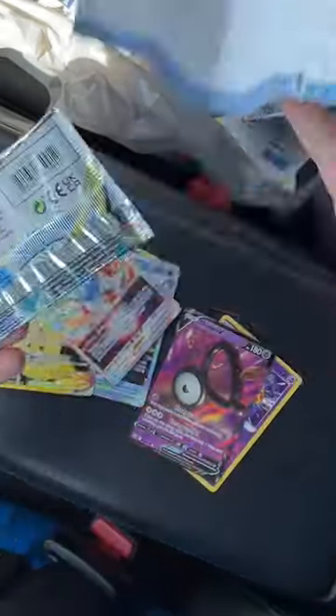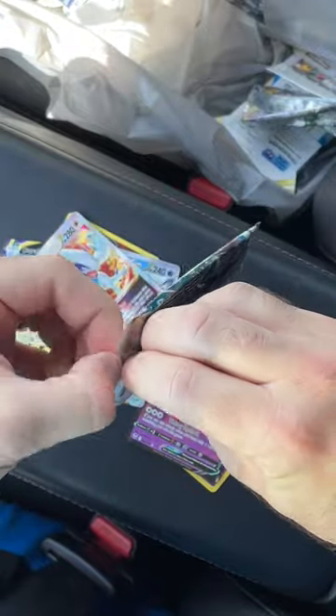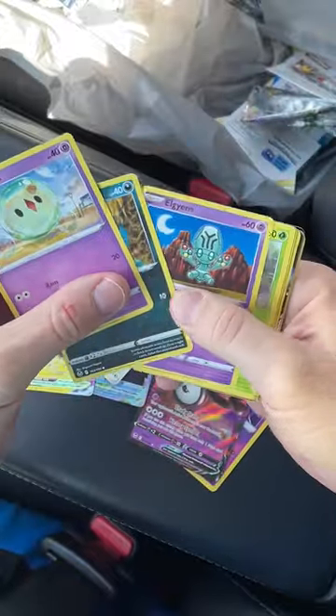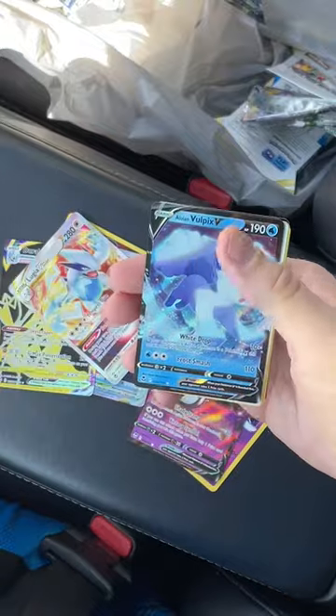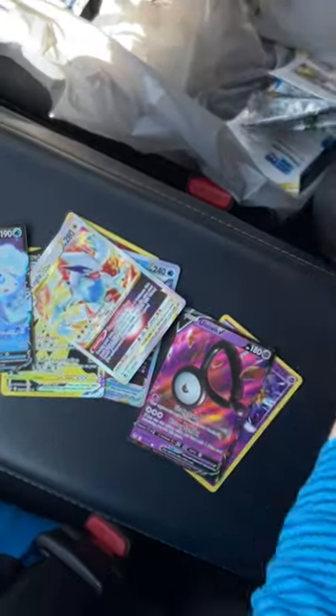We got like four more packs to go. I'm excited. As you can tell, I'm opening these in my car without a face cam, so sorry — but sometimes you got to open them when you can, when you find the good deals. It's a black code card this time. We got something back there — Radiant Serena, a Vulpix V. Nothing too exciting.